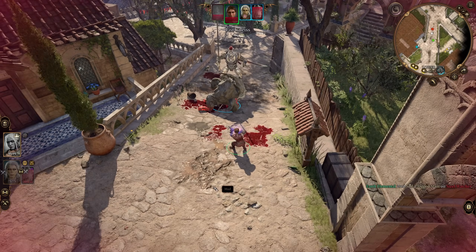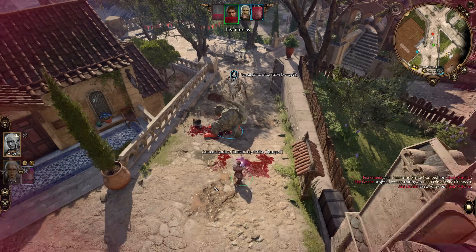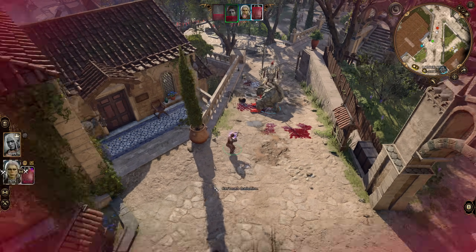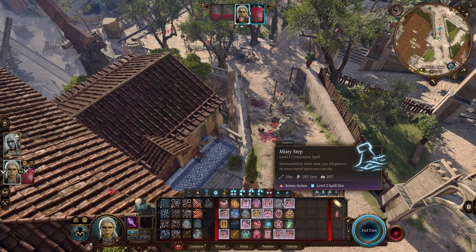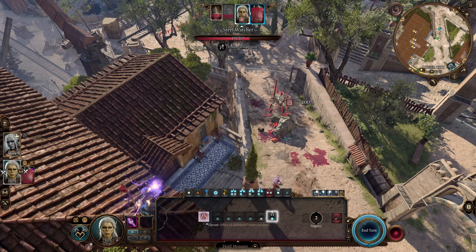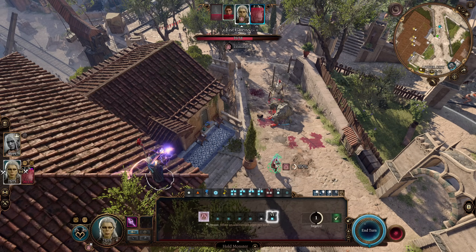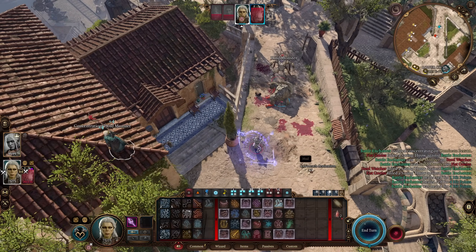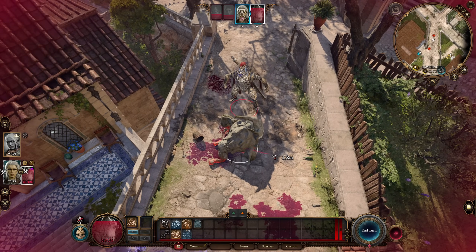Next up, the Ring of Mind Shielding. I feel like if we're going to be so good at enchantment spells, we should make it so that we don't get affected by them. You have advantage on saving throws against being charmed. This is just here for flavor — feel free to swap this out for something else. Since we're playing as a Githyanki, maybe you want to slap a sword on this build or chug some giant strength potions so that you can bonk enemies on the head with your staff. Or you could throw on the Band of the Mystic Scoundrel, which would allow you to cast your enchantment spells as a bonus action after using a weapon.